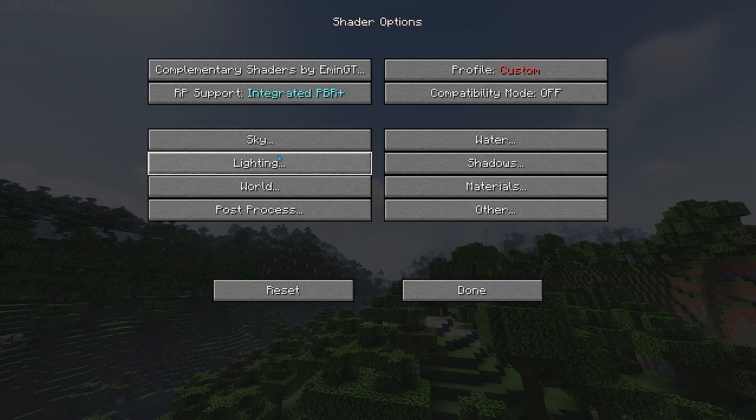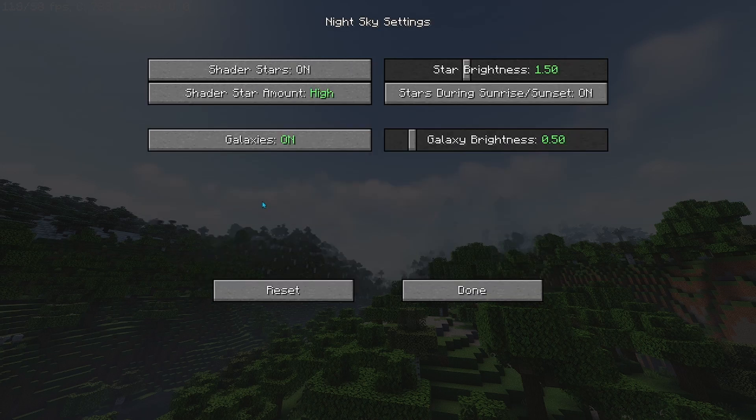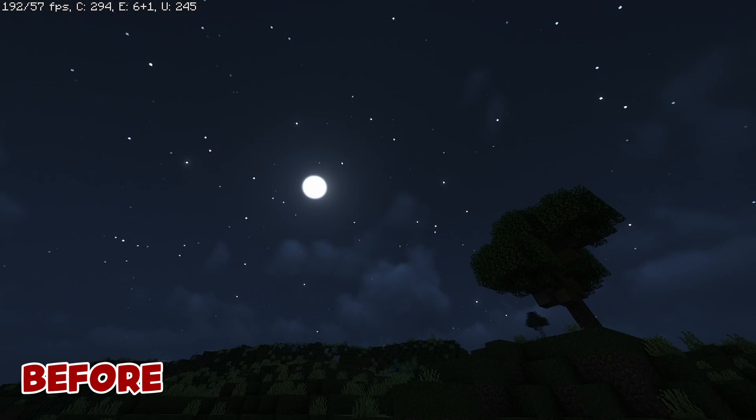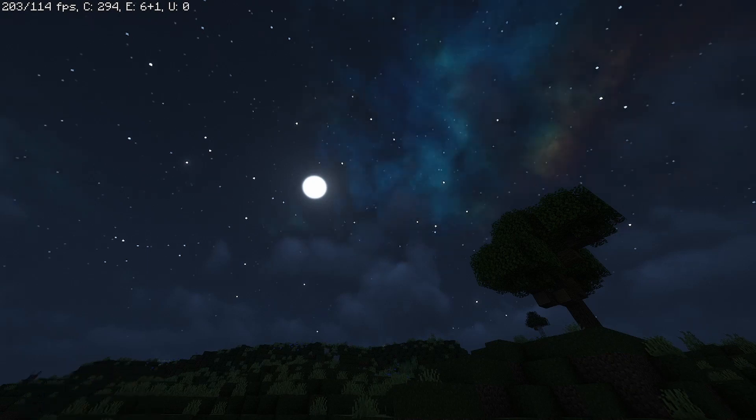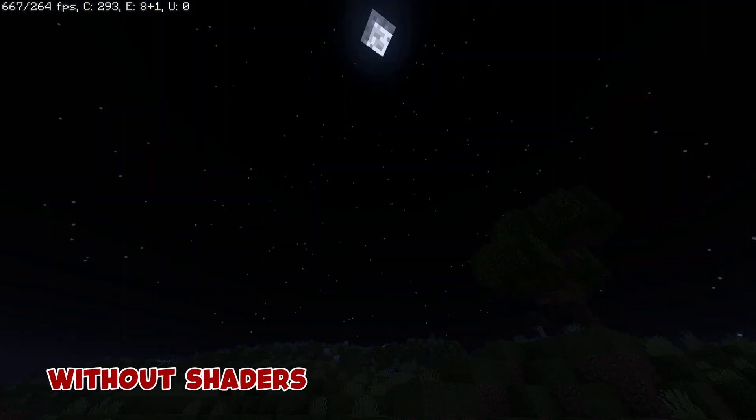Next, we'll be turning Galaxies on by going to the Sky tab, going to Night Sky Settings, making sure Galaxies are turned on, having the star amount not too high, your star brightness to 1.50, and your galaxy brightness to 0.5. What this is going to do is, well, turn on Galaxies. And ultimately it just looks incredible, and it doesn't really hurt your FPS that much, so I would recommend turning it on as it just makes the game look better overall.